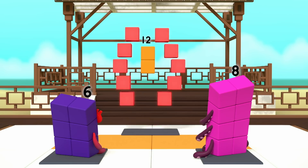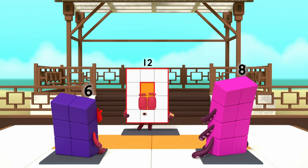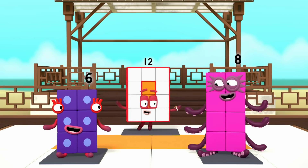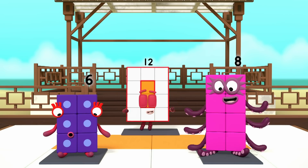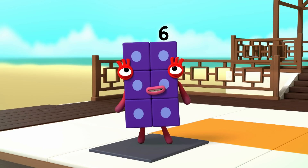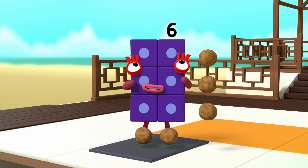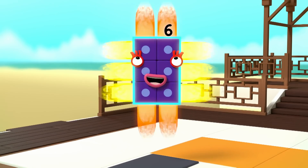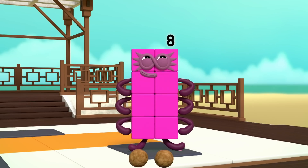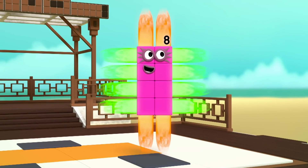First, you need to stand so your front makes a rectangle shape. Watch and tell me when I'm making a rectangle. No! No! Yes! Well done! Now look at your own fronts. What shape are you making? I'm a rectangle! That's right — your blocks are arranged in neat columns and rows. I am six. I am two blocks wide by three blocks tall. I am two by three. I am a rectangle! I am eight. I am two blocks wide by four blocks tall. I am two by four. I am a rectangle!